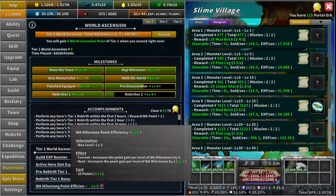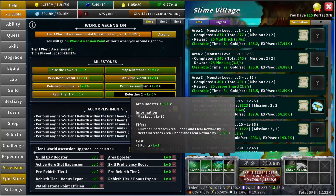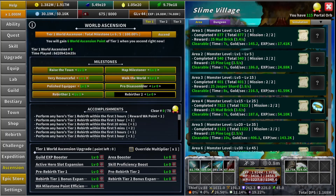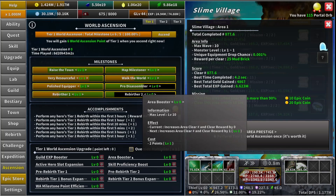The next upgrade is "World Ascension Milestone Point Efficiency" — it increases the points per level by one. For example, "Raise the Town" level one would give you two world ascension points instead of one, and level two would give three extra, for a total of five world ascension points from just level two. The next is "Area Booster" — it increases your area clear number and the clear reward by one. So instead of getting 25 mud bricks per clear, you'd get 50, and your total completed goes up by two instead of one. It's a very nice upgrade but gets expensive — the next level costs four points, then six.